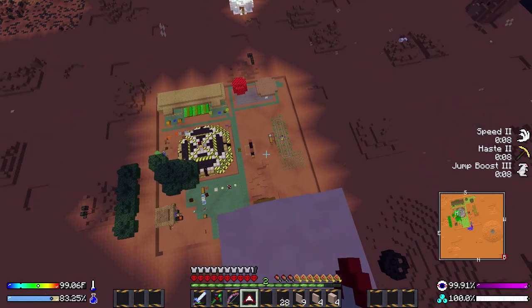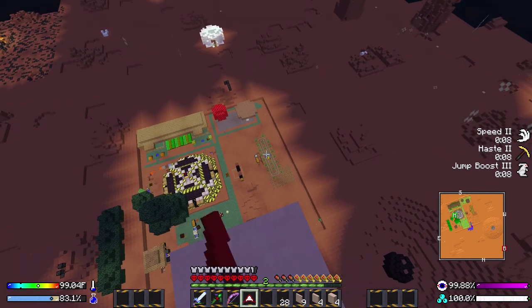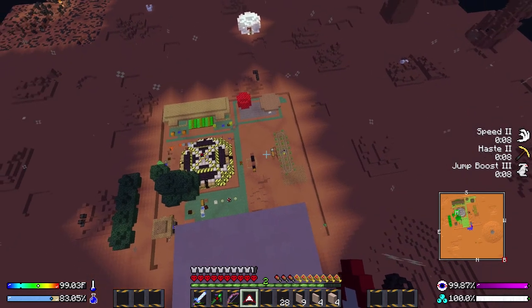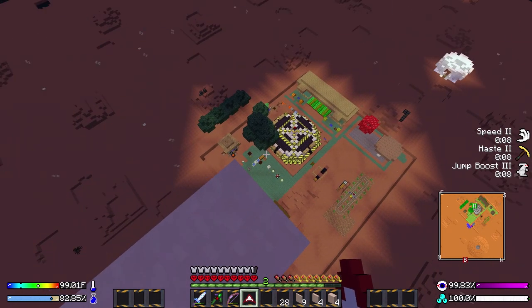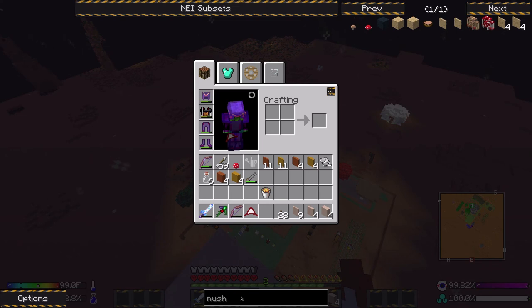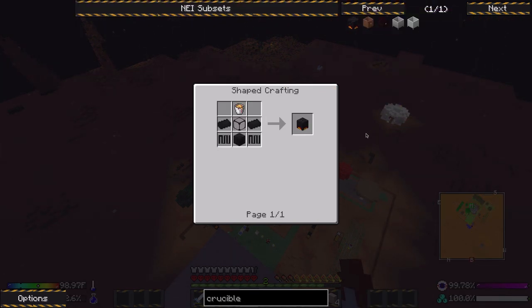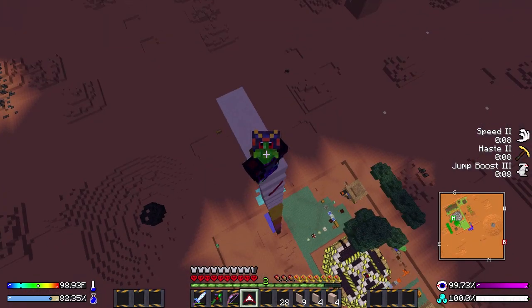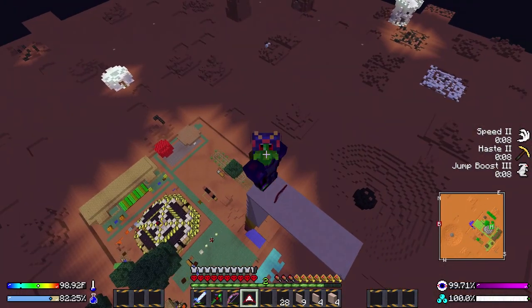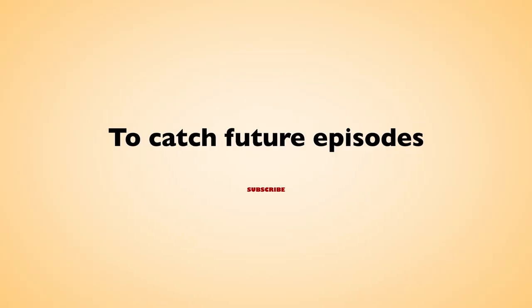Next time I will likely do the Tinker's Construct smeltery, automate the charcoal furnace, and set up some more Botania things so we can get leveled up in Botania. Or we'll make ourselves a crucible furnace — or I might do that off camera because that seems a bit grindy. Either way, we've done enough for this episode. I will see you in the next episode of Blast Off with Light. Thank you.